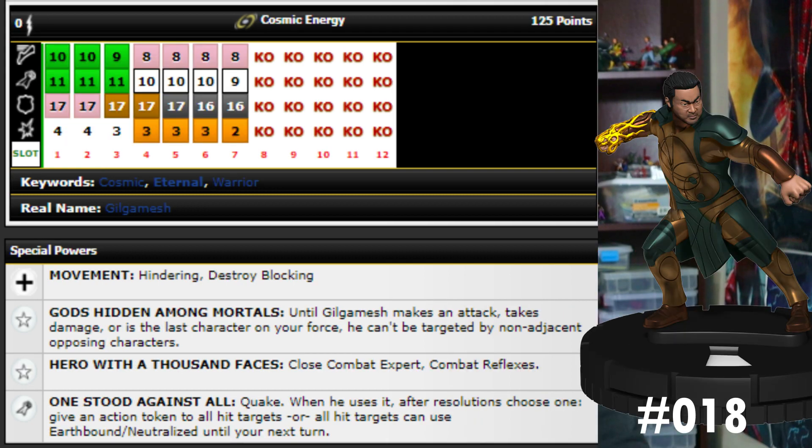Moving on, next we have Gilgamesh — 125 points, no alternate starting line. A straight-up 125-point beat stick. He's got 10 movement charge, 11 attack super strength, 17 invincible, four damage, and improved movement for hindering plus destroys blocking — really good for getting through walls and barriers. He has the Gods Hidden Among Mortals trait, plus a trait that gives him close combat expert and combat reflexes. You could bide your time, get close, charge through a wall, and close combat expert with an object for 12 attack six damage.